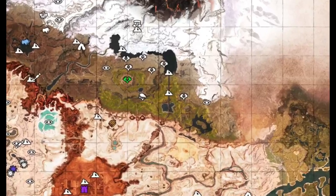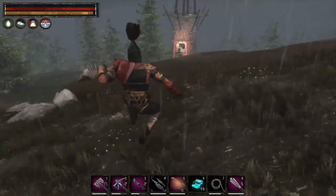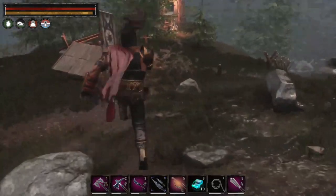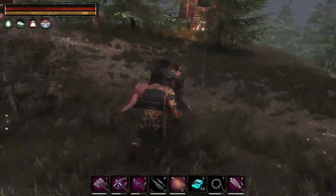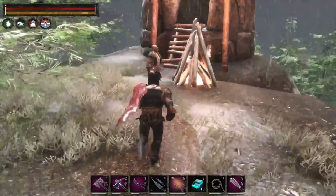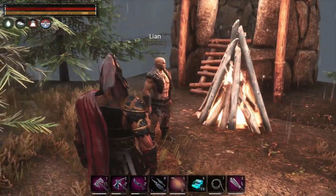Our next victim is going to be Lian and you'll find him right around F10. You have to be a little careful in this area because he also has a couple other NPCs near him. We're going to make poor Lian here dead so he can donate his heart in the name of science.